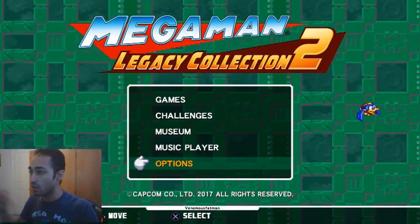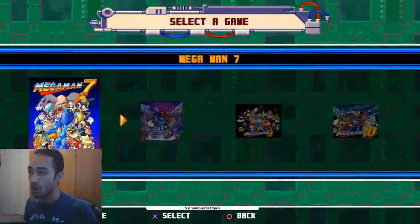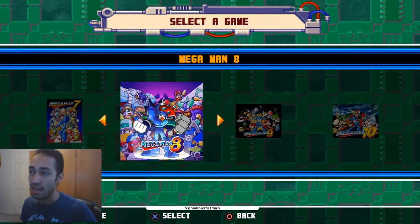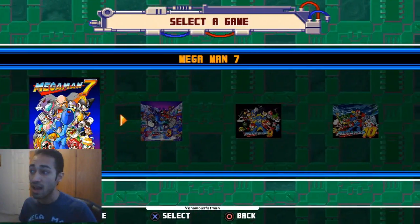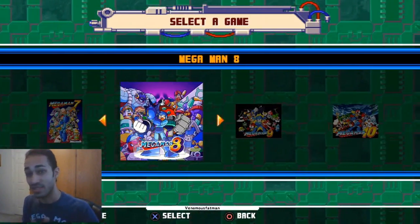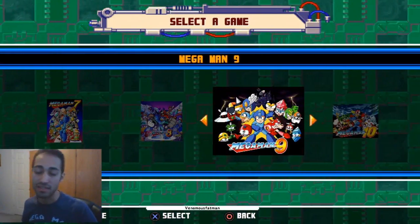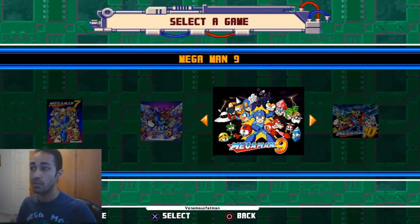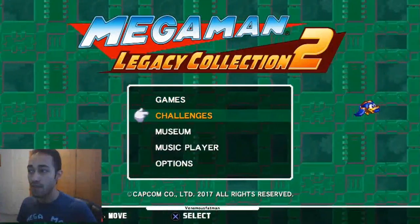One of the things Legacy Collection 2 has is a couple of different games — it's not the same six games as the first collection. It includes Mega Man 7, 8, 9, and 10. Seven and eight are the anime-styled versions of Mega Man, while nine and ten go back to the original 8-bit NES style, very similar to games one through six.